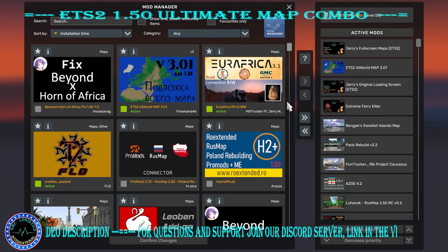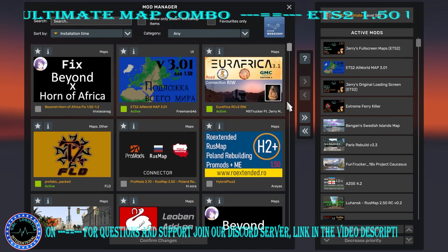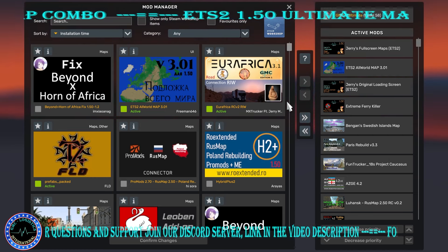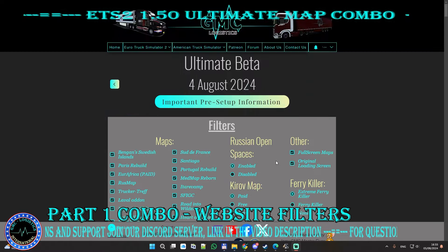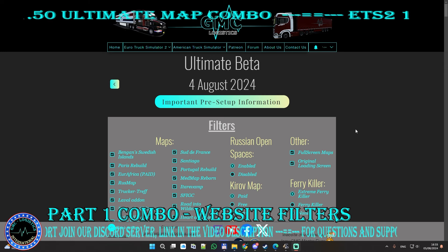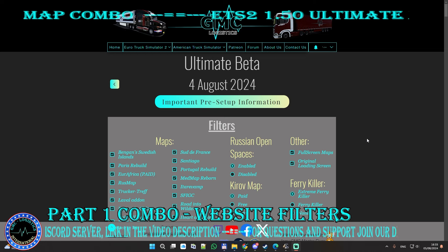Just a bit of how to use the filter system, in case you don't fully understand it, or you are new to the website and don't know how it works, or you see the new changes and might not know how to use them. And anyone who is a Twitch subscriber Tier 1, 2, or 3, or even joins as a member on the YouTube channel, or is a Patreon supporter or a server booster —